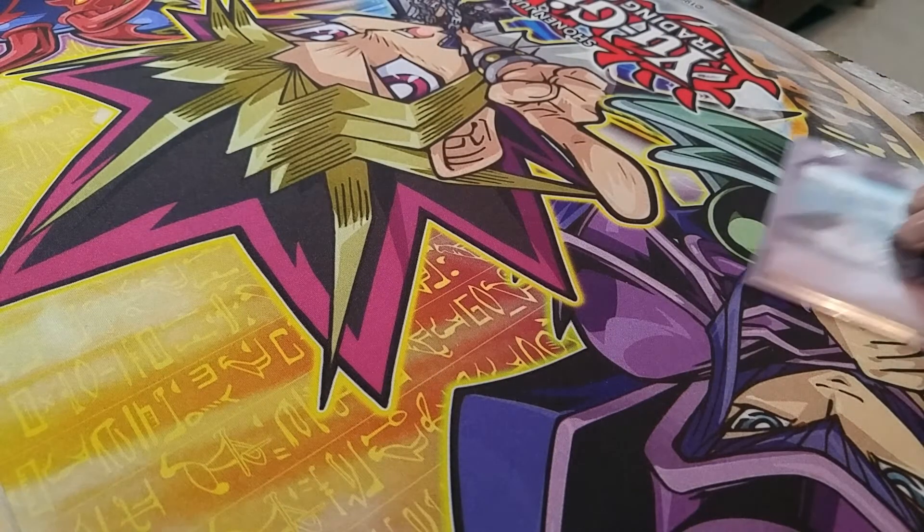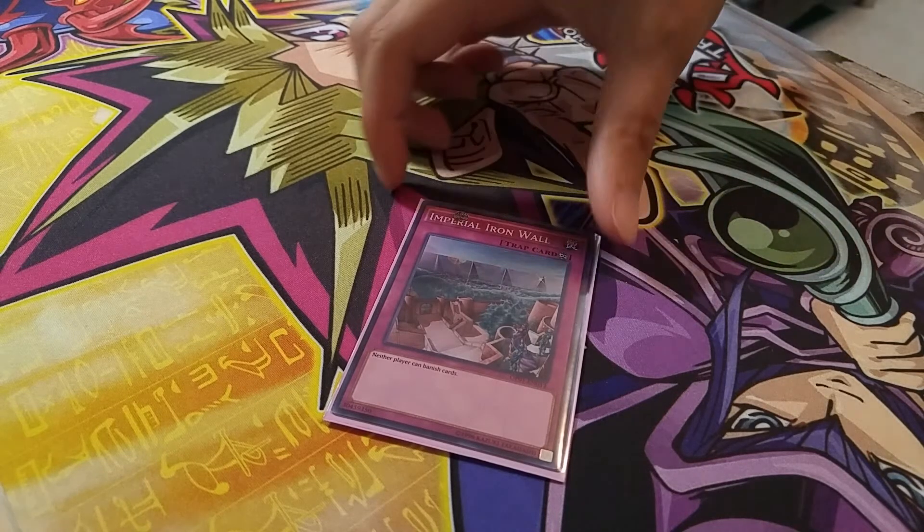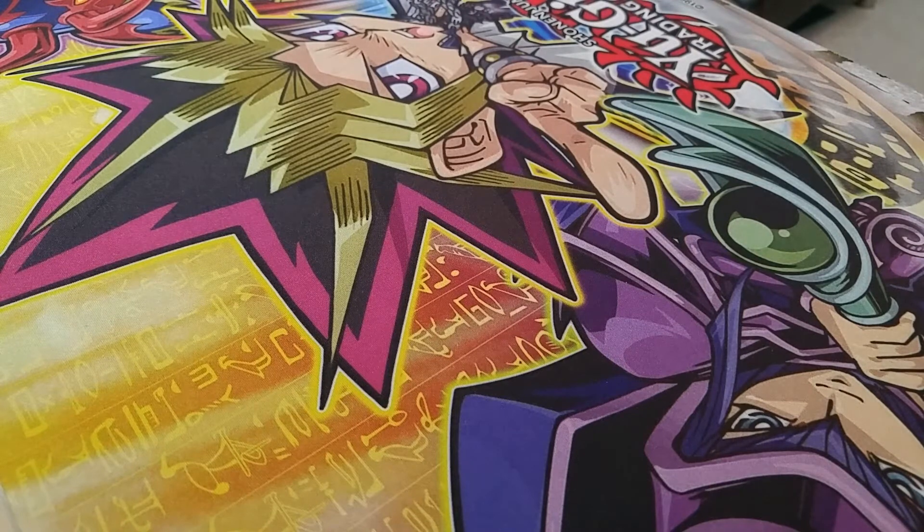Now we have Imperial Iron Wall. In my opinion, the best tech card against Cosmos if you can use it. It's a continuous trap and no monsters can be banished — stops the entire Cosmos deck. It also stops Cosmojo, another problem card in the deck. Only some decks can use it, but if you can, it's the best card. Very cheap right now — get it, run it at three in your side deck if you can.